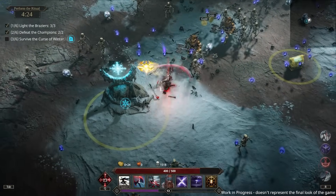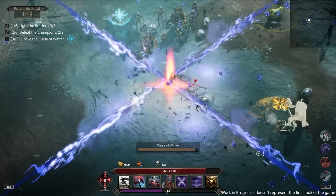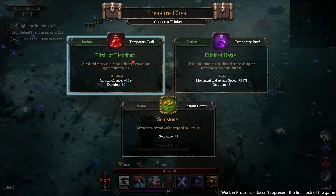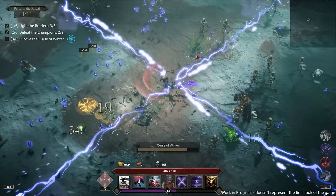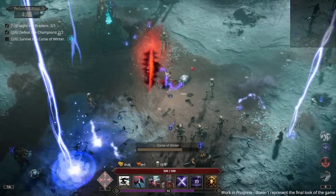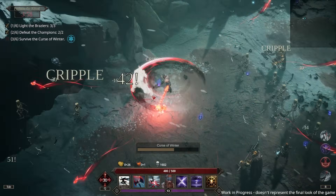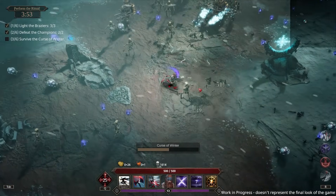Whatever was before wasn't the worst — now I just have to survive the curse of winter. Oh gross — my movement speed has been slowed heavily. Looks sort of like bloodlust, sort of haste — 45 seconds, one soul stone. Maybe it's Mephisto's. How has someone not made a soulstone gatcha game? You got Diablo soulstone SSR — now you just need seven more to fill out the astrology sign.